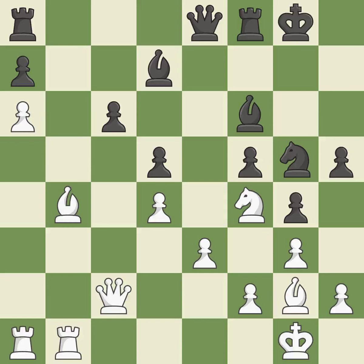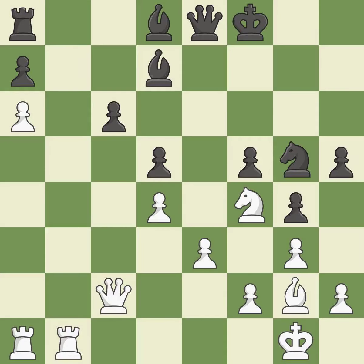This succeeds in capturing a helpless rook. Recaptures. This confines the opponent's king while also moving a rook to the seventh rank, activating it. This accomplishes this by posing a threat to a rook and compelling it to flee.